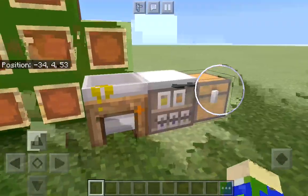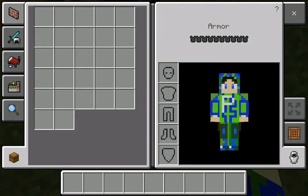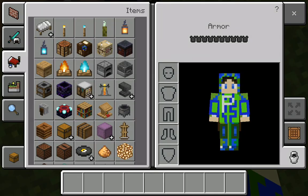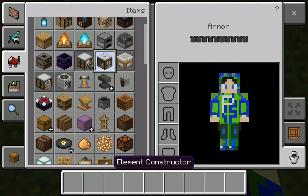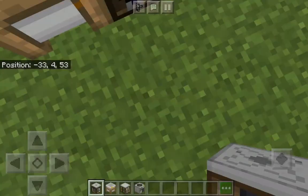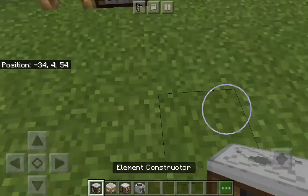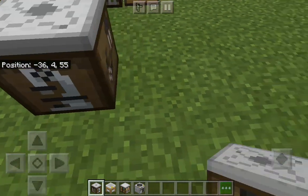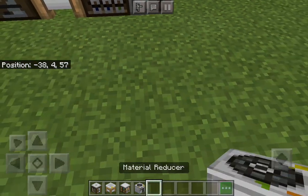I'll show you how to actually get these items — let me show them really quick. We've got the element constructor, the compound crater, the lab table, and the material reducer.